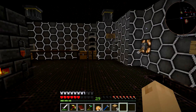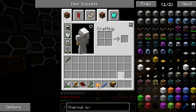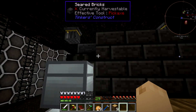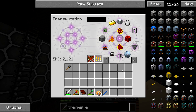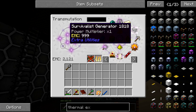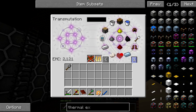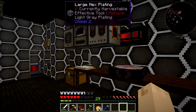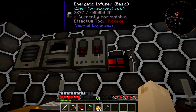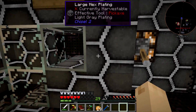I lose like 36 EMC there. So close. I grabbed one of these right here — Survivalist Generator. Didn't I make a better one than that? I swear I made a bigger one for one of the quests. Or maybe I haven't done that yet, maybe that was last time before I reset the devices.